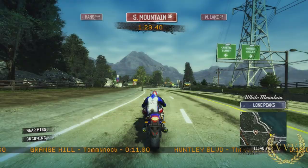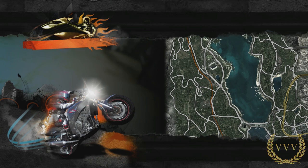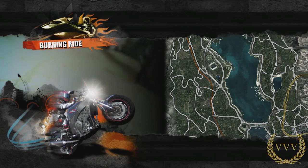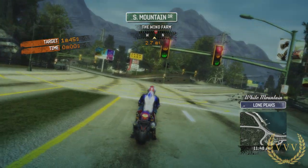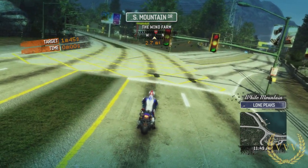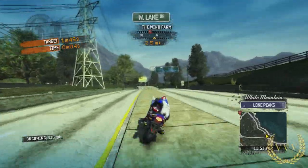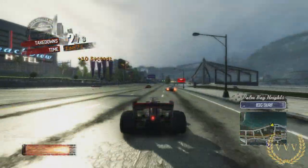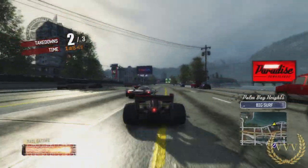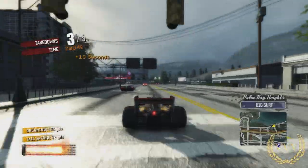First impressions though: when it's in handheld mode I do find that the resolution is a bit low on distant objects, and that really affects seeing to the distance at high speed, so it's a little bit tricky. I kind of wish they could find a way to work on the anti-aliasing or the resolution in some way, just to improve the look of those distant objects, because in handheld mode they are a little bit difficult to make out.